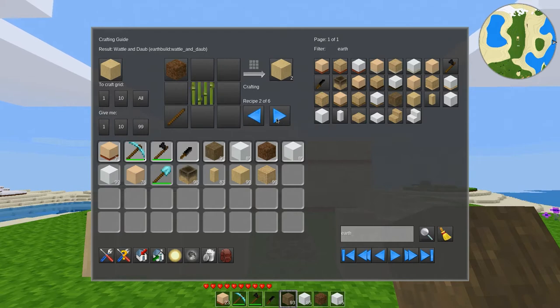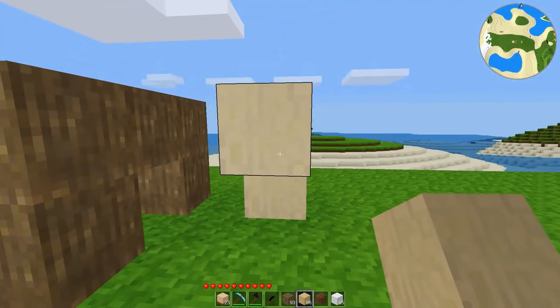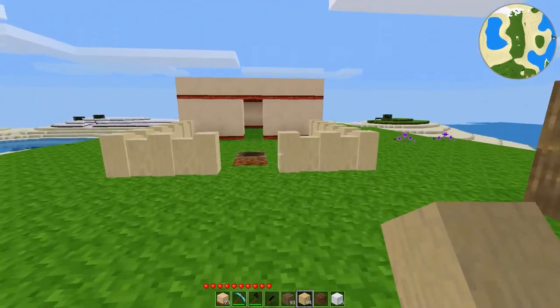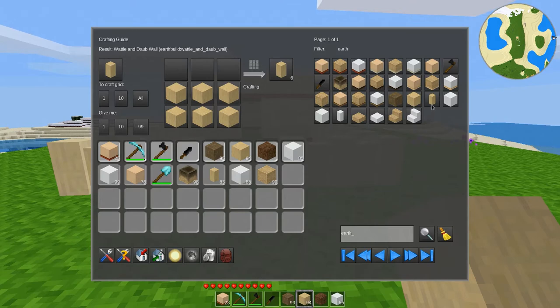We have Wattle and Daub — is it pronounced Daub? Daub? Dab? I honestly don't know how to pronounce that. But, as you'll see, there's a handful of different ways we can create this. All we need is dirt and some type of foliage — I don't think it's done by a group because it's actually listing through all these different things — and a stick. Now, we can get sticks from the bushes, so we have that option. This makes for nice walls as well, kind of like an Adobe material almost. That's what this wall is actually made of, and it follows the normal method for making walls.